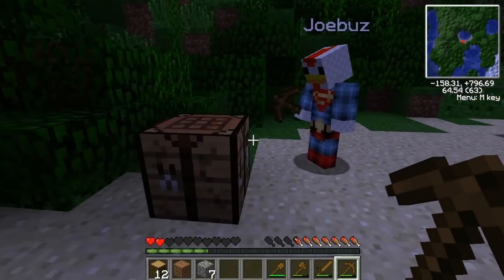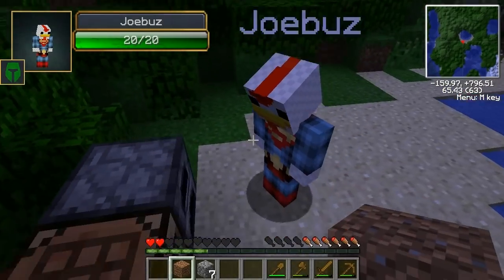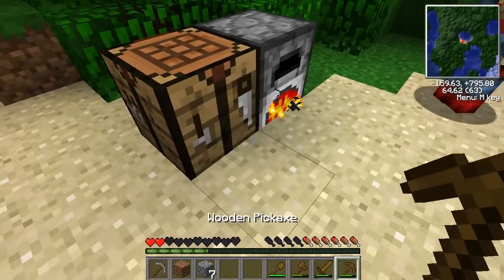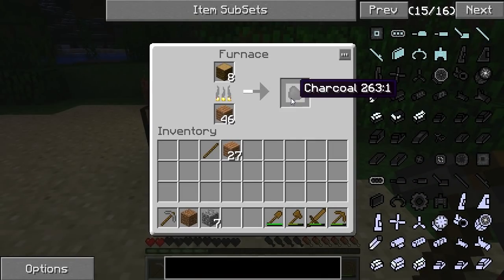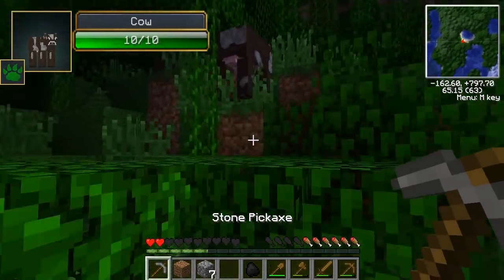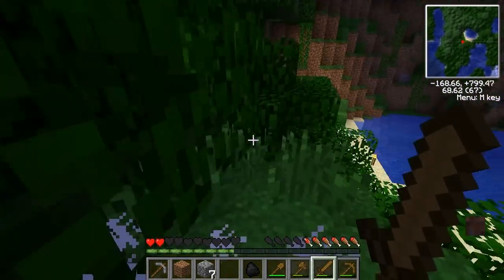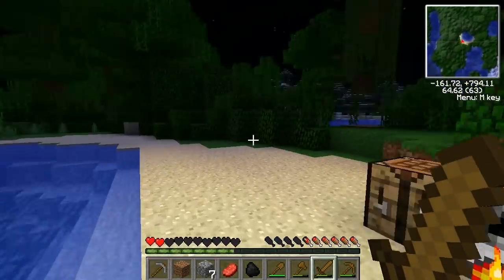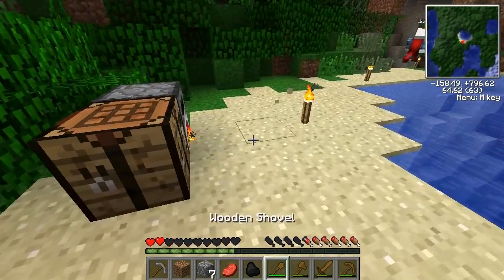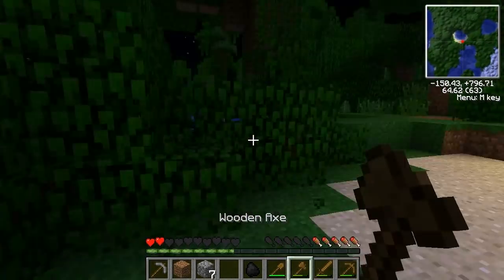I made us two stone pickaxes. It's cooking already — I'll get some charcoal. Look at this — we get torches now, we can see! All right, let's go. I'm gonna kill this cow — I've only got two hearts. Look at that steak! I'll put mine in the furnace too, get this coal going.